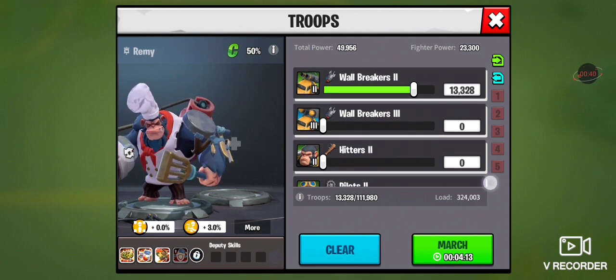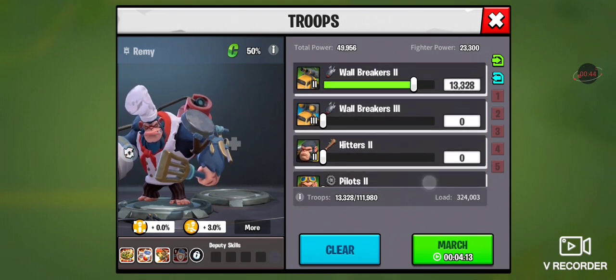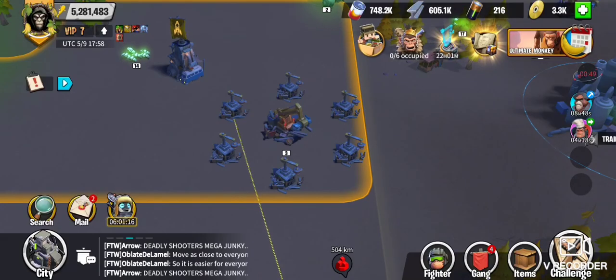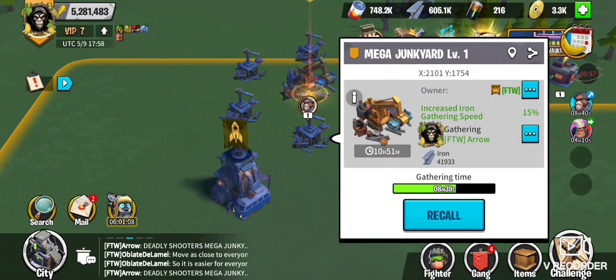You can see that in the bottom right there on screen. Use wall breakers — they have the highest load capacity per troop. So you send them out, and it leaves two spaces here on the right. I have four marches open; I have the primary gatherer out and another resource node over here gathering right now. It tells you when he's done, and it shows up there on the screen as well.